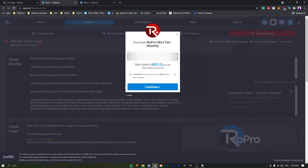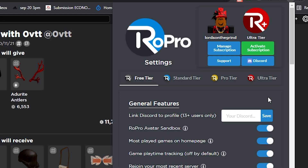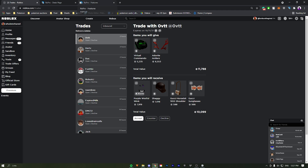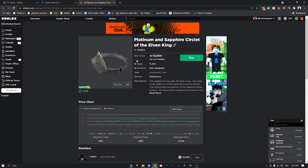It's time to get RoPro. We are now Ultra tier. Let's get some deals and see if this deals feature really works — this could be a game changer. I hope these $15 were worth it. There's a notification — so all I have to do is wait till I get some 30% deals and I will be buying them.